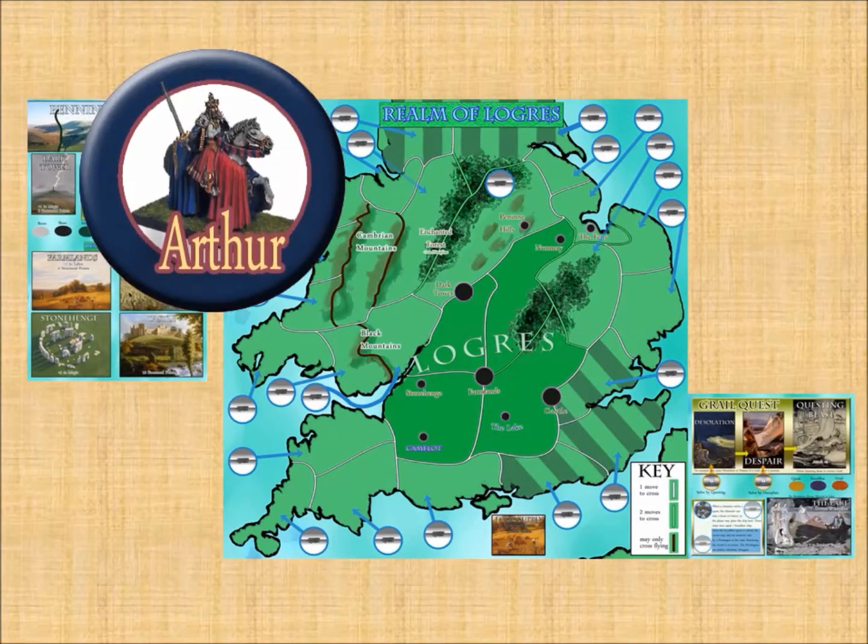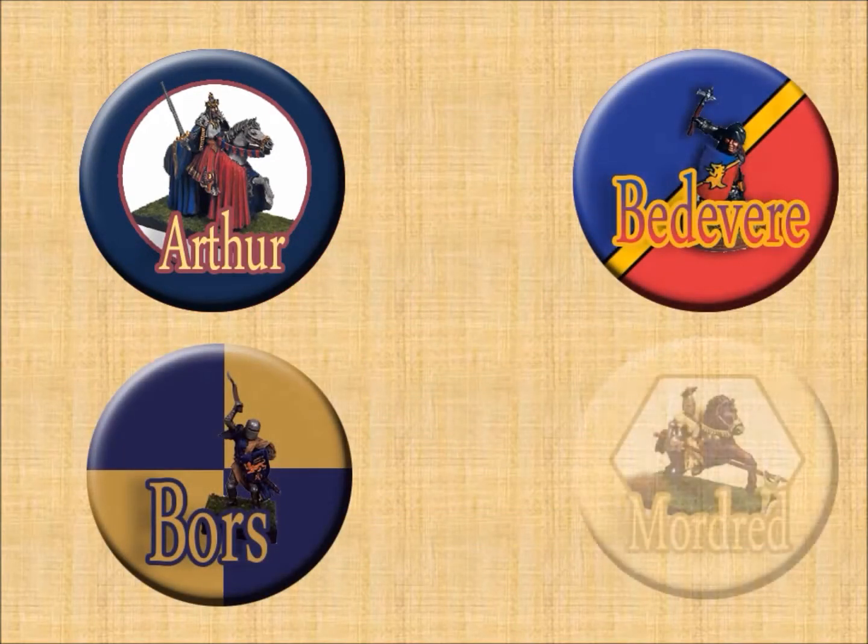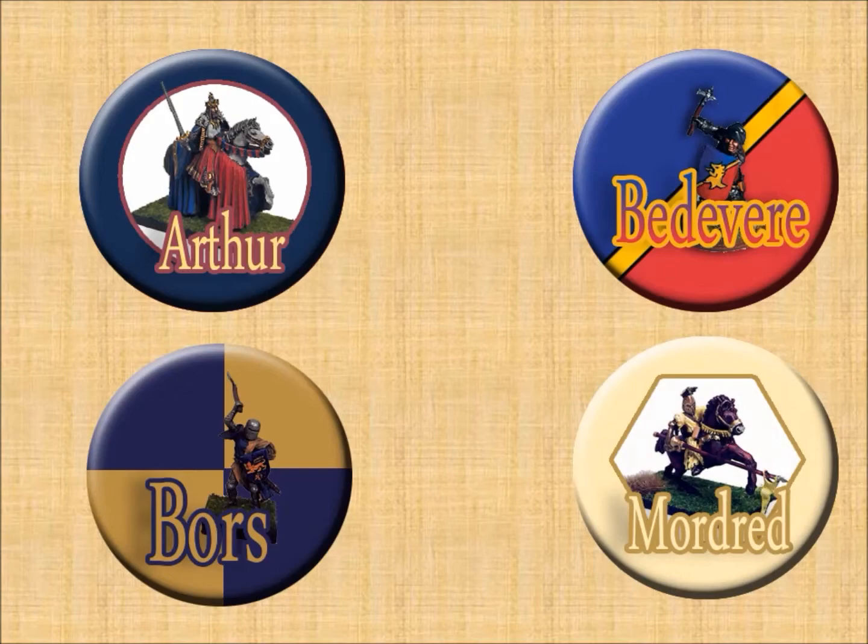Movement across these many locations is tracked by tokens. There's a token for King Arthur, there's a token for each of his allies, and of course there are tokens for his enemies as well.